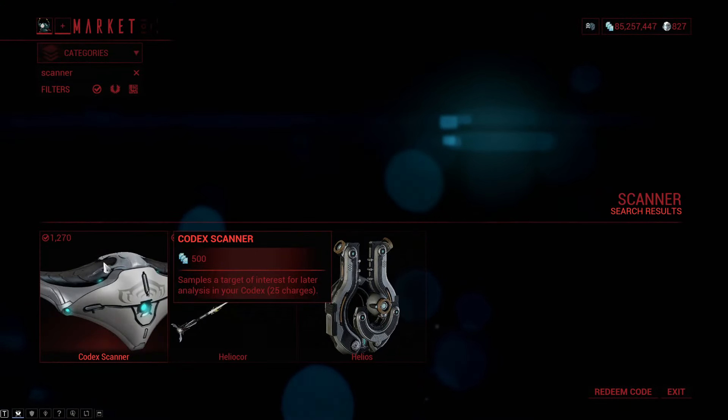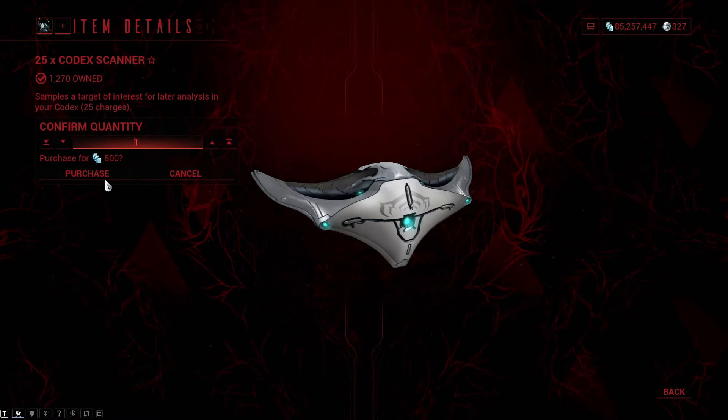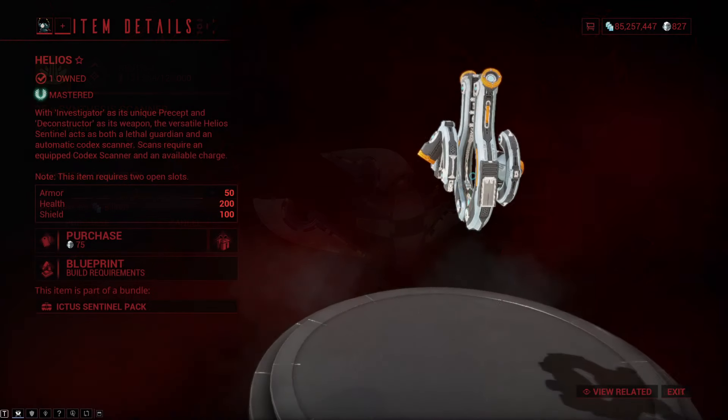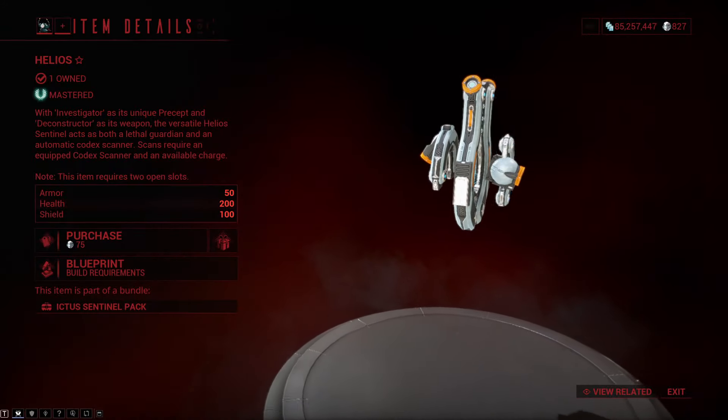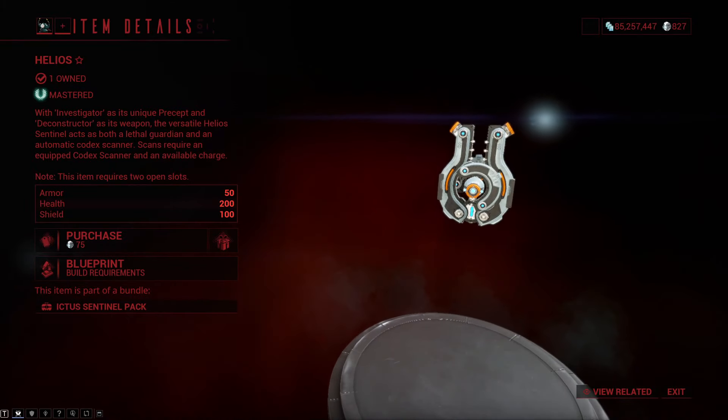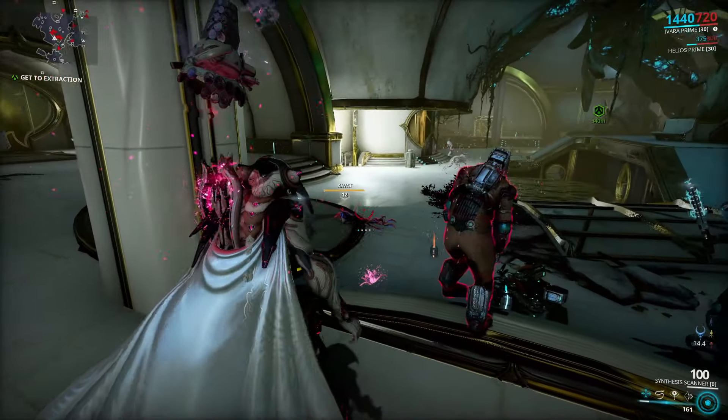For scanning the Kavats you'll need to get yourself some normal scanners from the market or synthesis scanners from Cephalon Simaris. Sadly if you have Helios as your companion sentinel, he will not be able to scan them if you already reached the limit, so you will be on your own for this one.